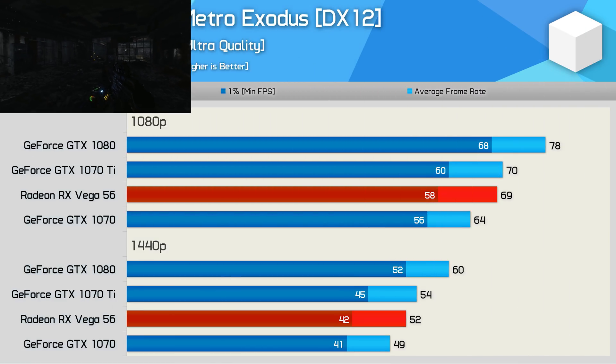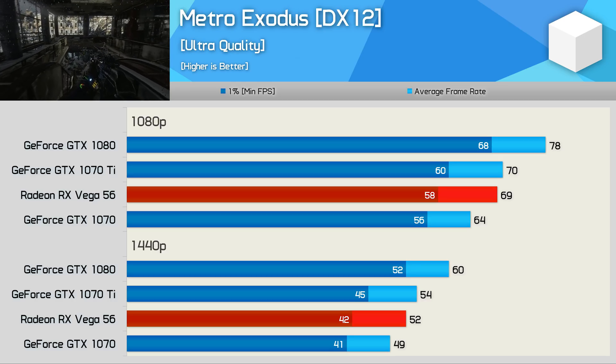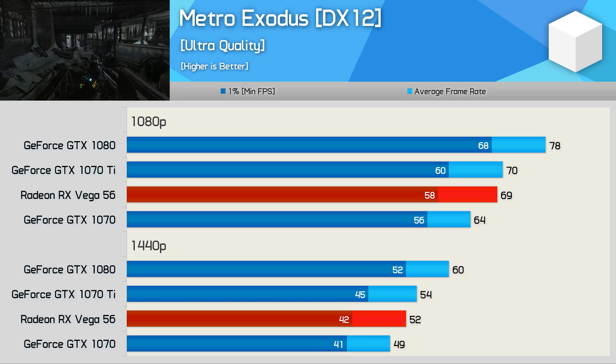Metro Exodus is an Nvidia-sponsored title, so it's not terribly surprising to see Vega 56 trailing the GTX 1080 by a 13% margin. Vega 56 finds itself slotted in between the GTX 1070 and 1070 Ti in this one — not a bad result, but I feel with some optimisation work we would be looking at a better outcome.